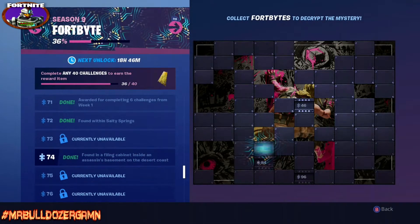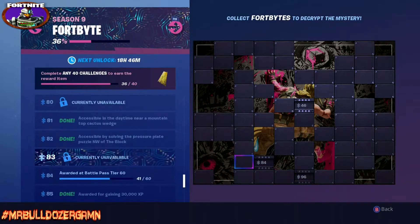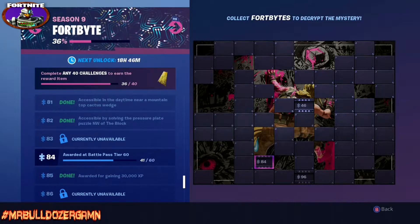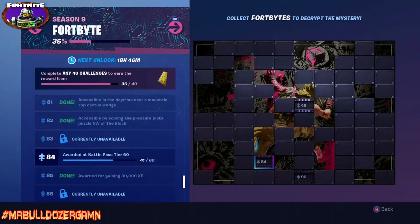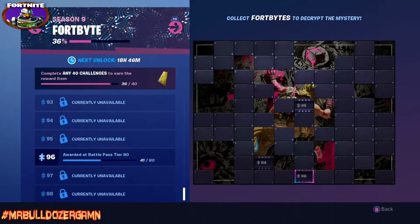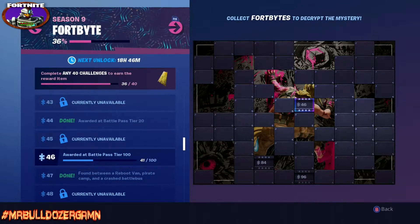Let's go ahead and take a look at our picture. Right here is our image and it's going to give us more of our character's leg, so we're getting closer now. You'll notice I still have three chips that are locked — those are progression chips. You need to reach tier 60, tier 80, and tier 100 to unlock those.